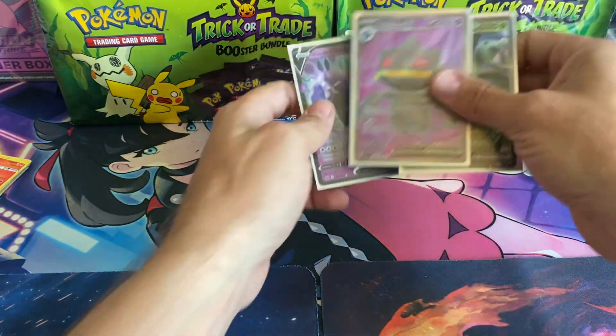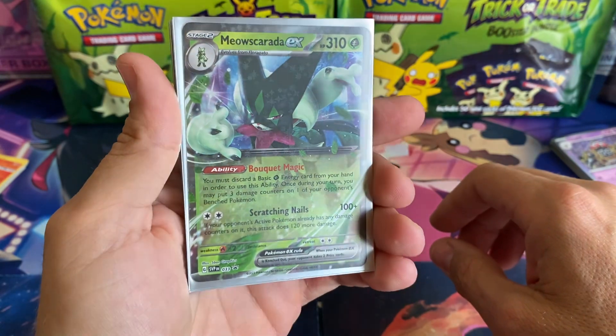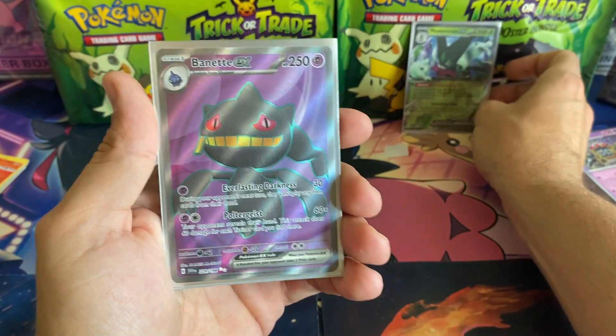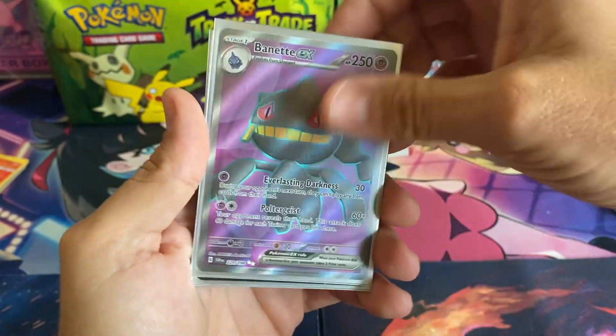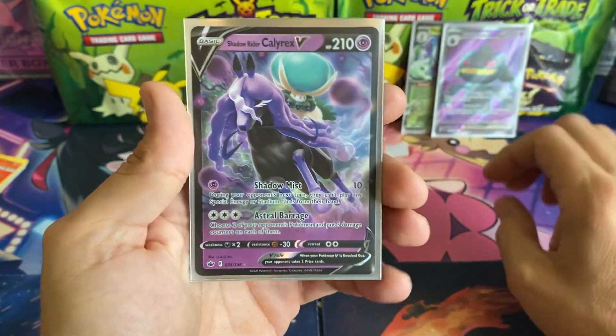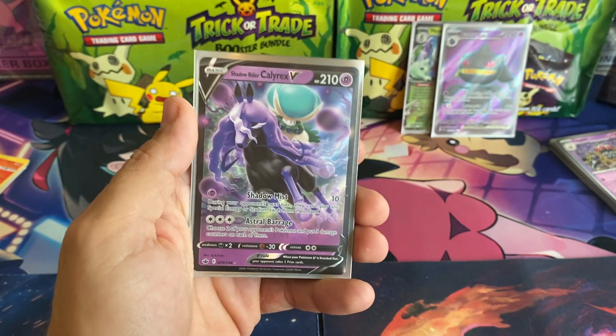No extraordinary hits from this opening, but we still have some awesome cards to show. We got the Meowscarada EX promo card from the new Paldea Partner 10, we got the Banette EX from Scarlet and Violet, and then we did get the Shadow Rider Calyrex V from Chilling Reign. That's gonna be it for this video everybody — we'll see you next time!